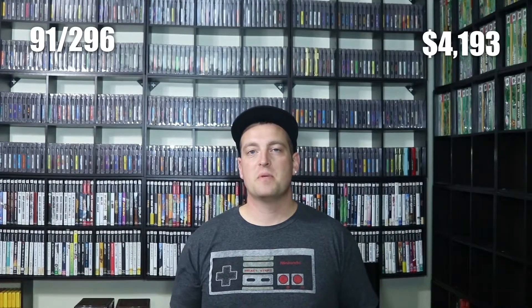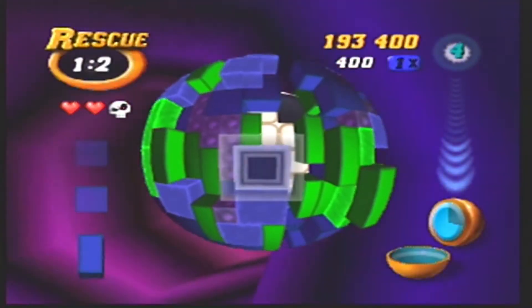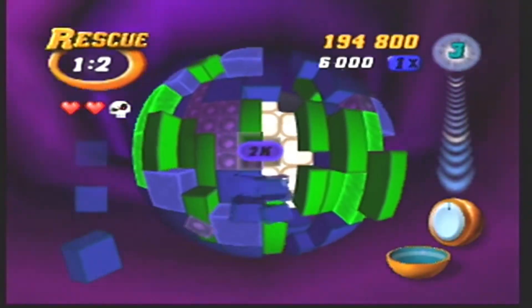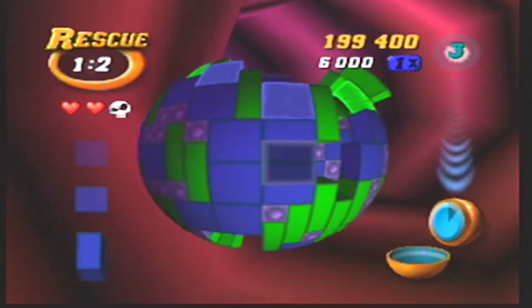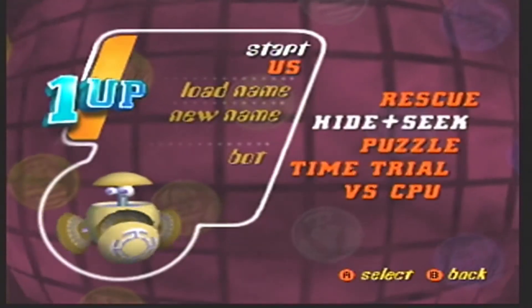The first game we have up is a puzzle game — Tetrasphere. Tetrasphere was developed by H2O Entertainment and published by Nintendo. It released for the N64 in 1997. In Tetrasphere, you can choose from many different ways to play the game, including Rescue, Hide and Seek, and Puzzle.